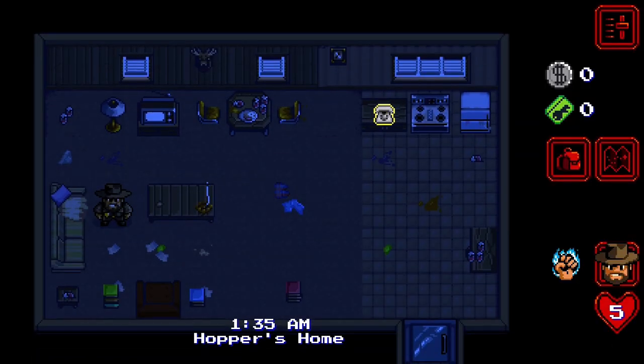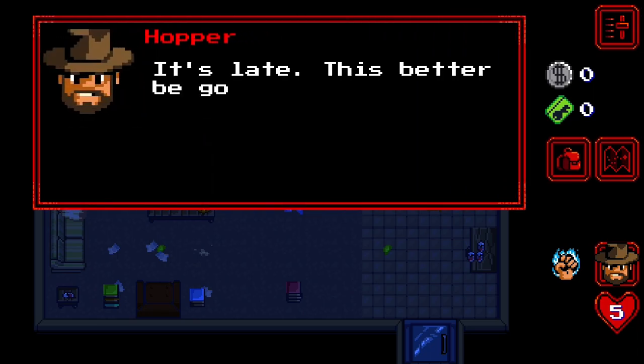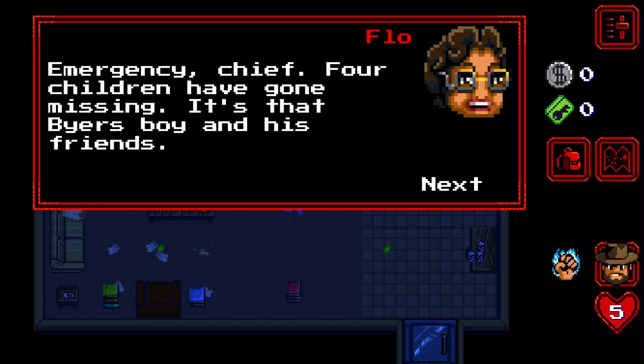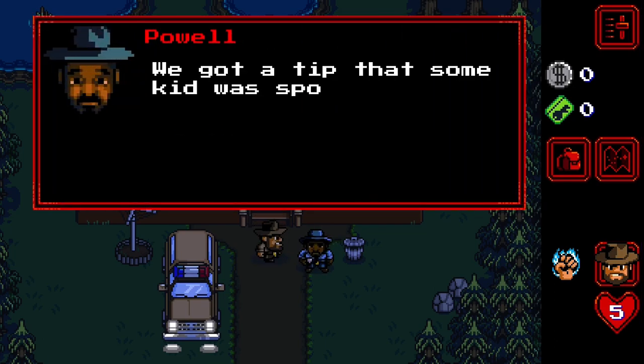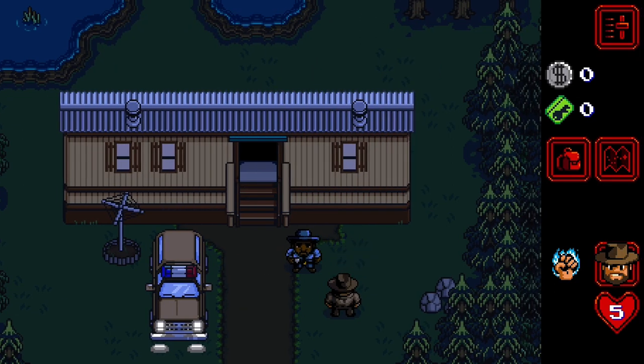I'm just watching the tutorial so I can know how to do things - I know how to move. Emergency: four children have gone missing, it's the Byers boy and his friends. Okay, chapter one: The Lost Boys.